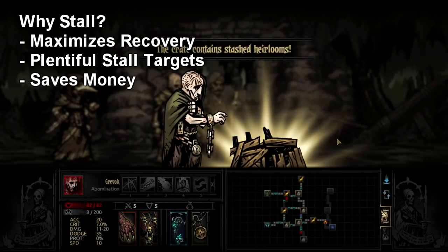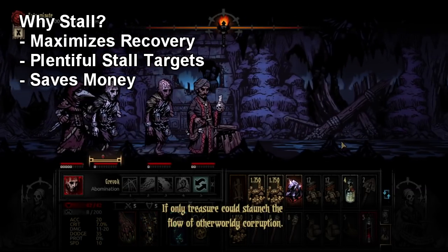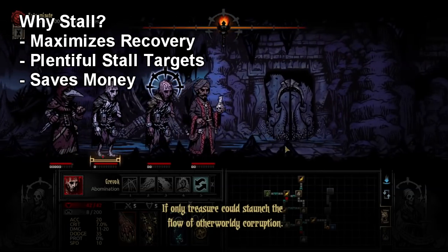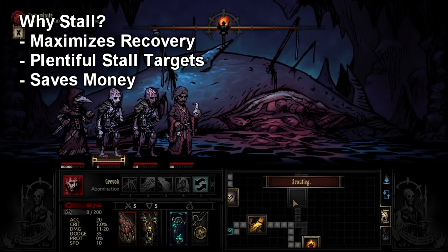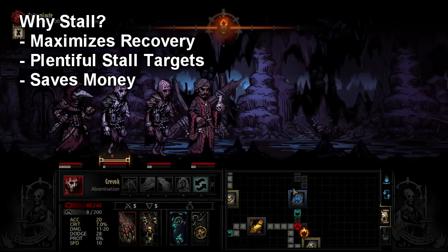The next part that's really nice about stalling is if you have a stress healer and you're stalling to heal stress, this can save you a lot of money once you get back to town. You will not need to use stress facilities like the Abbey and the Tavern to heal stress. Instead, you can heal it while you're in dungeons, and that saves you a bit of money over the long run.